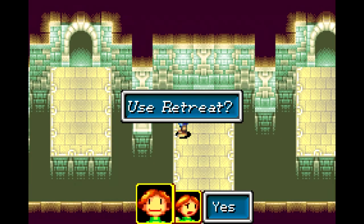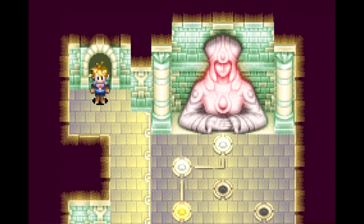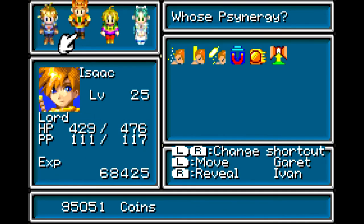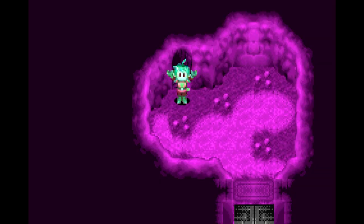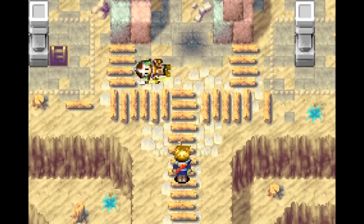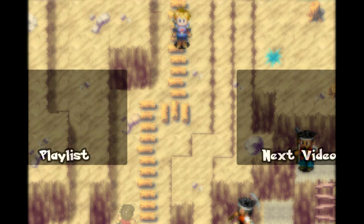Now that we got the treasure from there, we're actually going to be getting both these treasures just for completionist's sake. So in between episodes, I'm going to go back to Venus Lighthouse and fix up everything and make it ready for us to do puzzles on the right side. Until next time, I'll talk to you guys later. Goodbye!